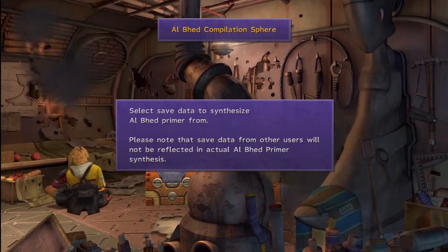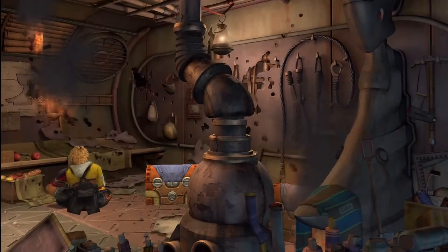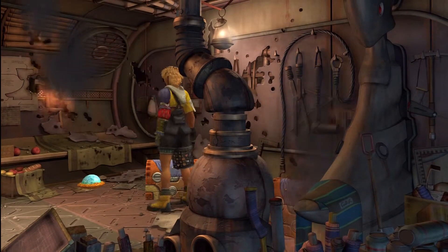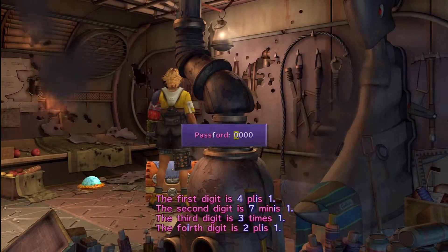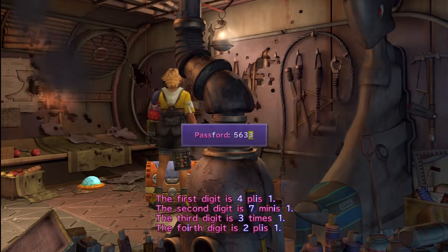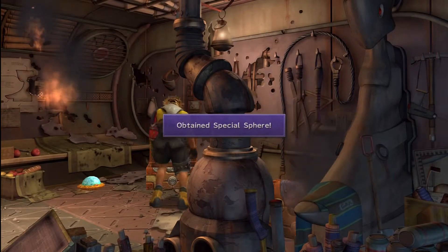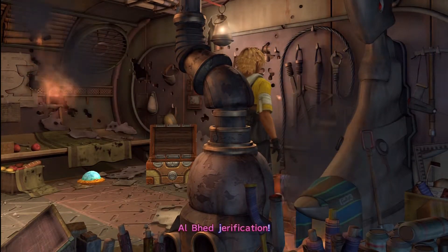This is just an Al Bhed Compilation Sphere — just in case you didn't already have your Al Bhed up at this point in the game, because this is when you really want to add it. But there are two quiz chests here. The first digit is 4 plus 1, which means 5. The second digit is 7 minus 1, which is 6. The third digit is 3 times 1, which is 3. And the fourth digit is 2 plus 1, which is also 3. For our troubles, we get Special Spheres, which let you activate any special ability someone else has.